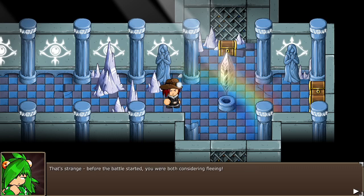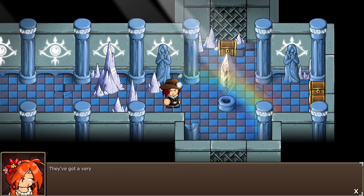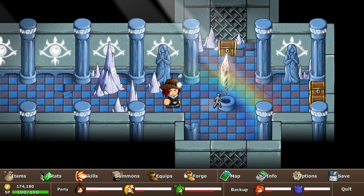That's strange — before the battle started you were both considering fleeing. They've got a very selective memory, Anna, and a habit of deceiving themselves too. Okay, let's go get some treasure.